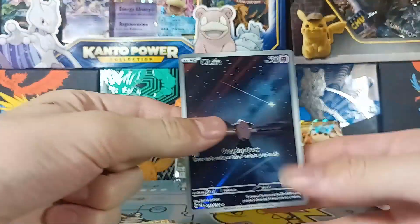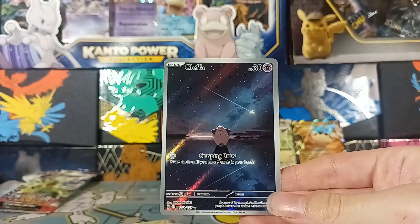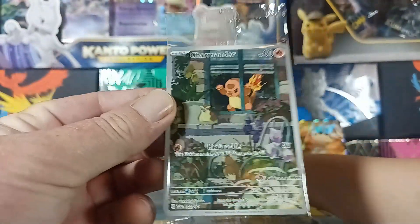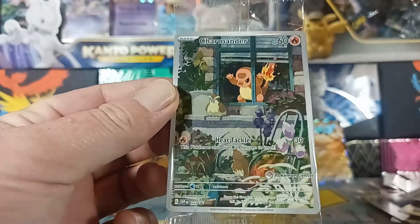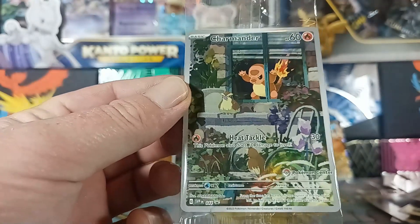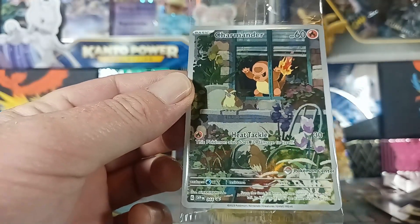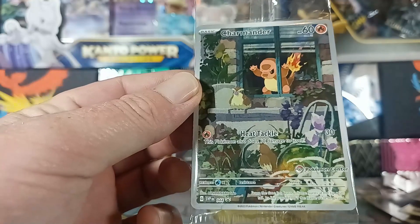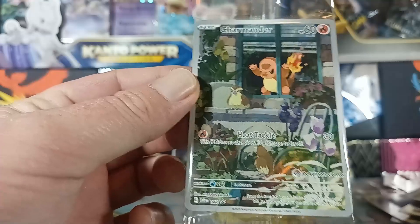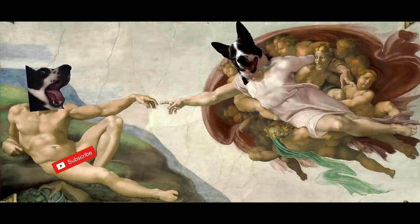Well guys, this box still kind of sucked. That was definitely our best hit — that Klefki is awesome. But the main reason I bought this box was to get this Pokemon Center exclusive Charmander promo. We got it, it looks pretty good — I haven't opened it up yet though. Hopefully the back's good. I would probably stick with booster boxes if you want to get hits, because I've been seeing a lot of people open theirs and they've been really good. We're going to do that next too. Like and subscribe!